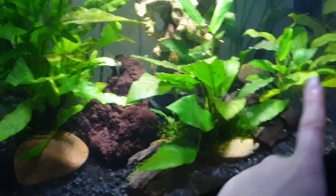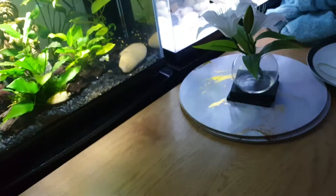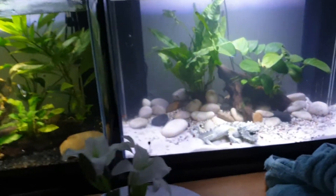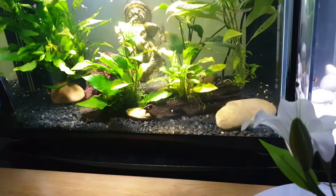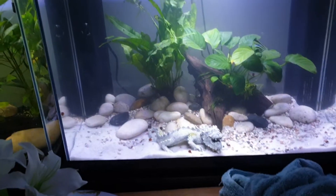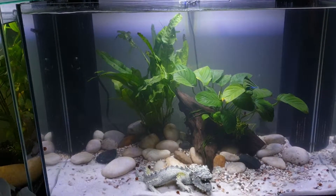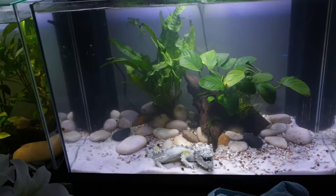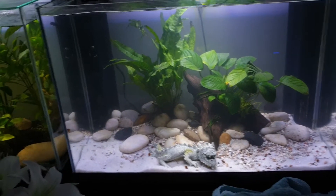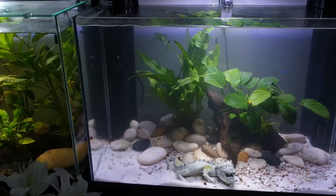Yeah, it's quite obstructed the view actually. I'd probably put that one there and then move that one into the other tank. That one's quite bright — it looks like they're different colors almost. I feel like I'm gonna have to make this one not as bright to compensate for how white the gravel is, as it makes it a lot brighter.